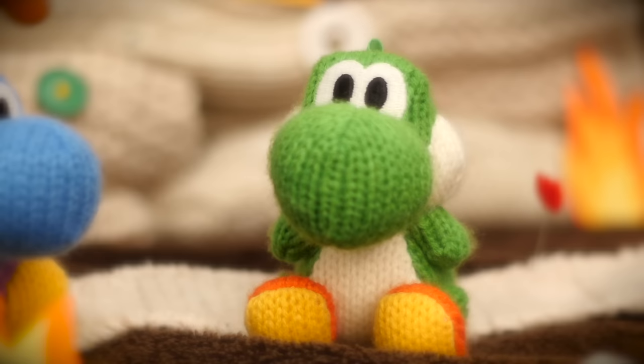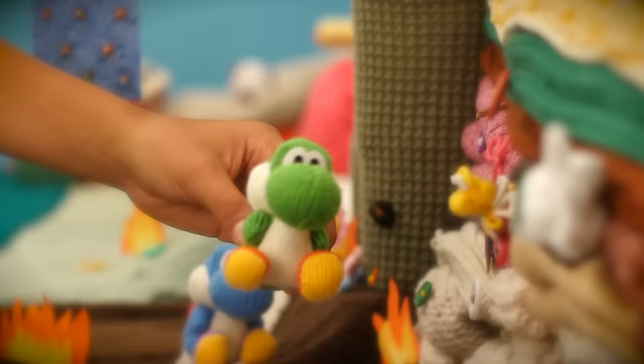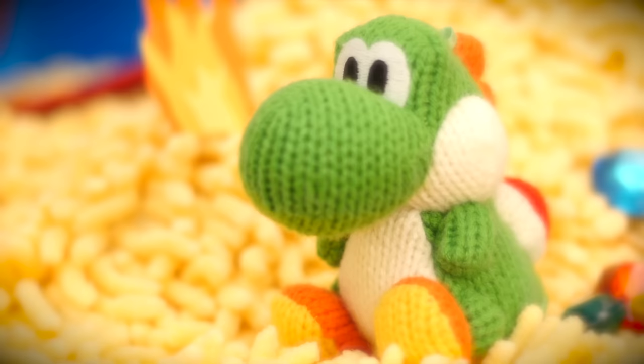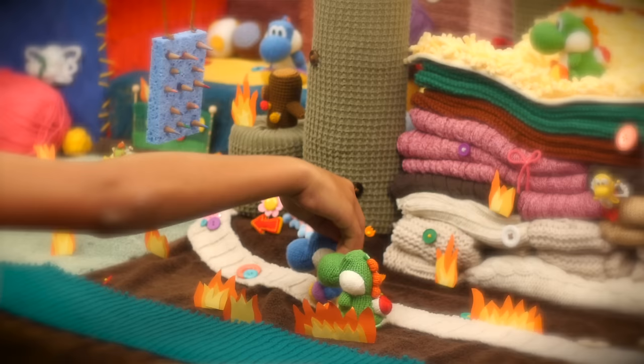Okay, I think I know how to deal with Bowser Jr. once and for all! You do! First, I need to collect some beads! With enough beads, I can buy a power badge to get through this fire! Did it work? It did! I don't even feel the fire!